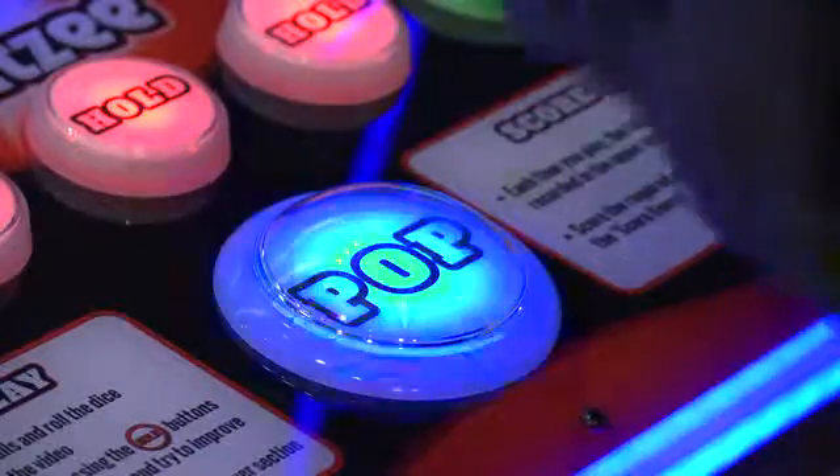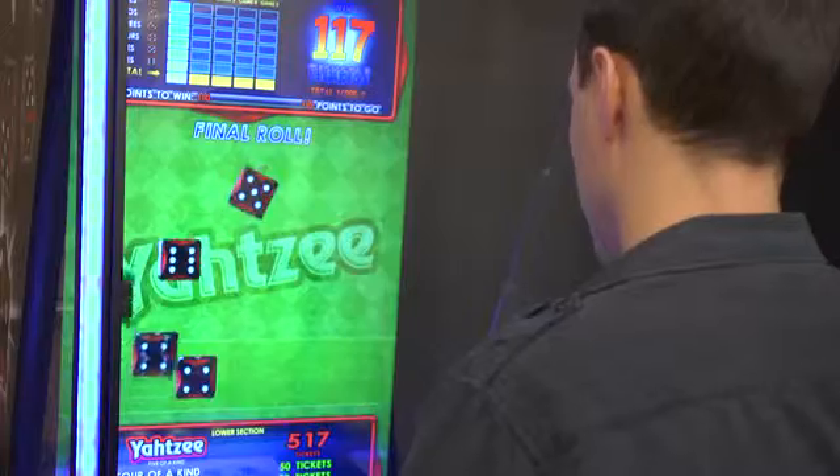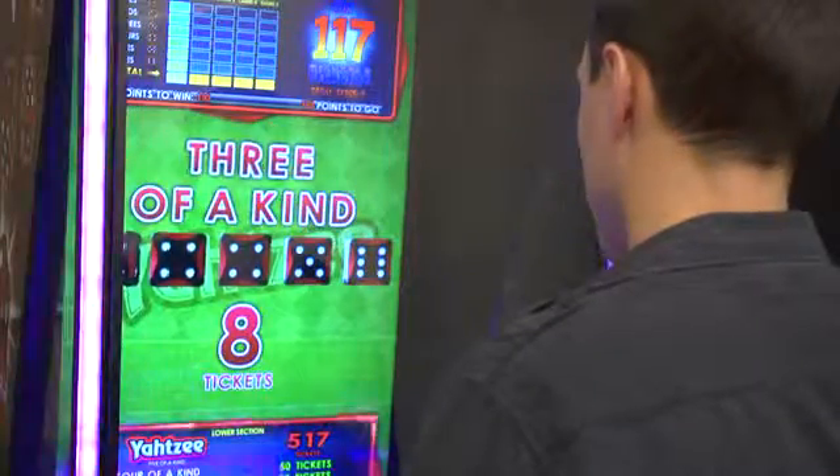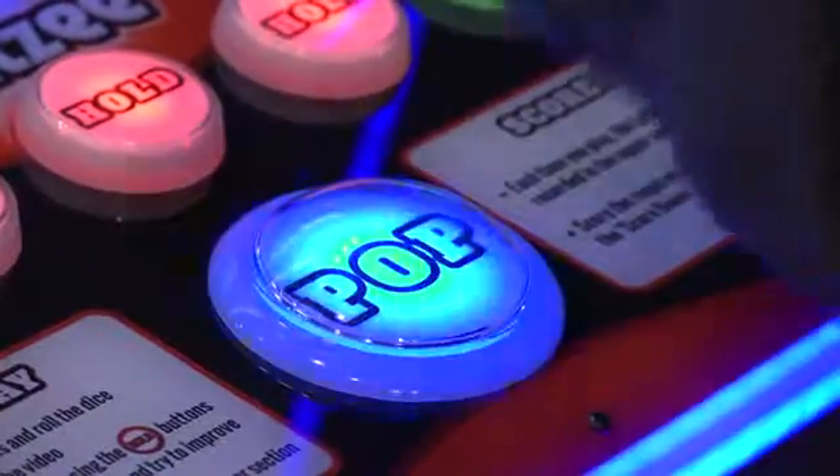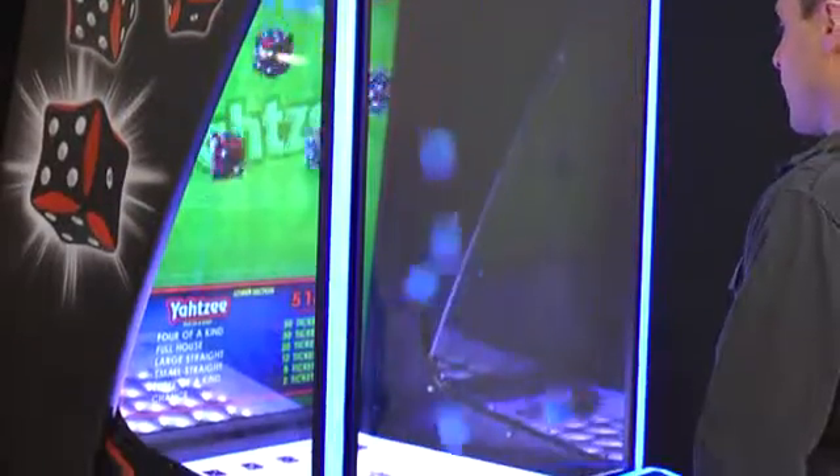Press the pop button to pop the balls and roll the dice. Each ball corresponds to a die on the 42-inch vertical monitor. Select the dice you want to keep by pressing the hold buttons, then press the pop button again to roll the dice and try to improve your win.